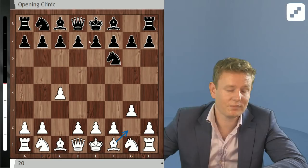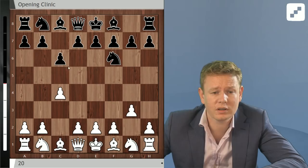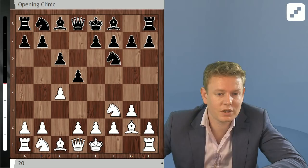Therefore he's studying c6, which is a very logical reply to this move order — saying this bishop comes here, I'll block it with c6, d5. So Bg2 d5 Nf3 dxc4, and this is one of the more complicated lines out there.